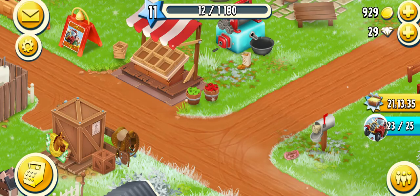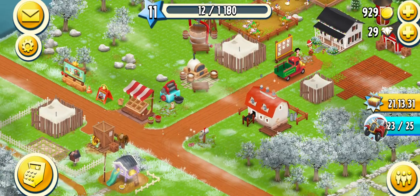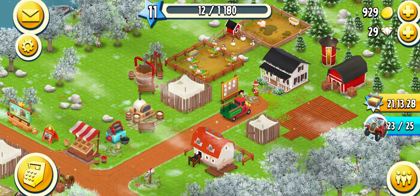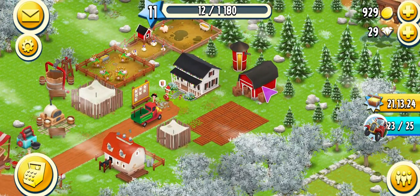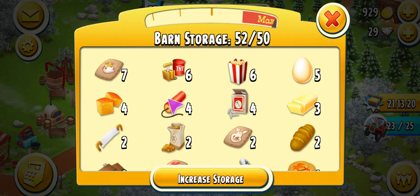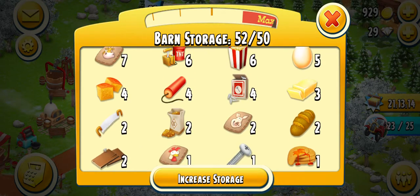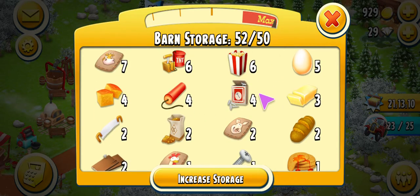Let's click on the home button and go back to our farm. One thing I'm noticing is that we need a little bit more space, so let's go to the barn, which is the inventory for your items. We have the TNT dynamite, we have saws — I don't see any axes, we have no axes, but it's okay.